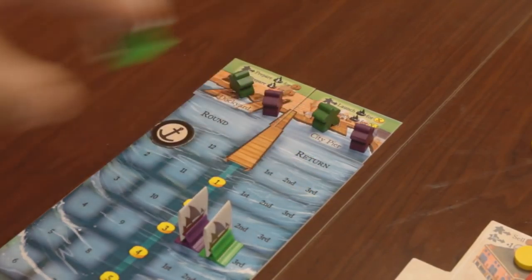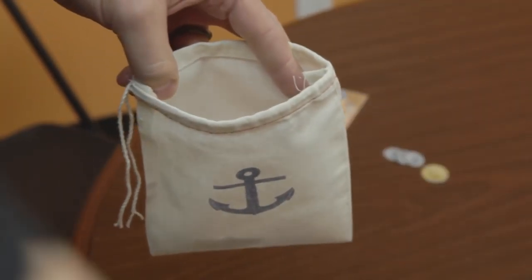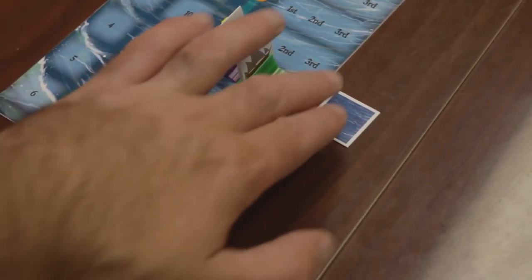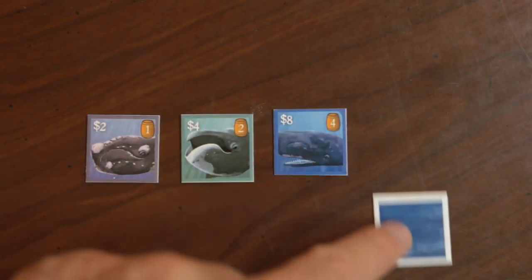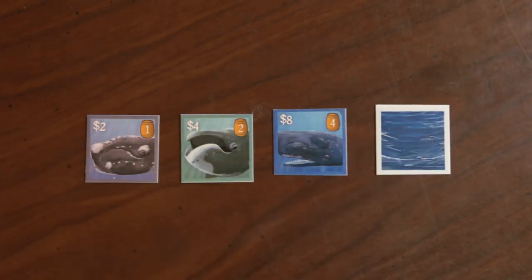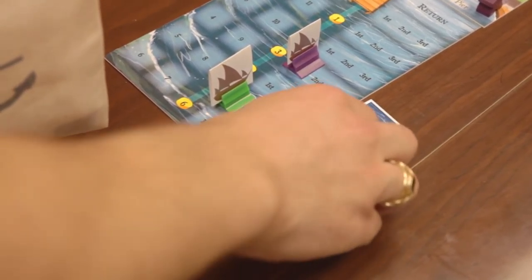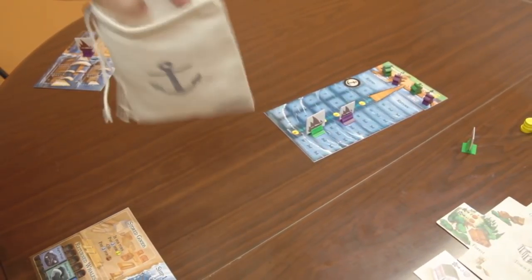After all ships have returned, whaling commences. Players with ships at sea will draw tiles from the whaling bag, one per ship. If multiple ships are at the same distance from shore, the player in first position selects from the drawn tiles first. Players may draw right whales, bowhead whales, or sperm whales in addition to empty sea. Empty sea returns to the bag at the beginning of each whaling phase. As whales are taken from the bag, it becomes increasingly likely that a player will draw empty sea, which reflects the historic decline in whale populations.